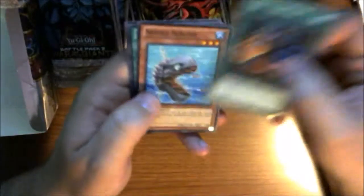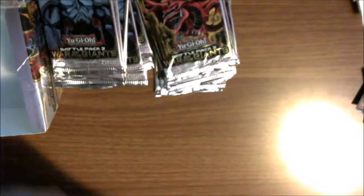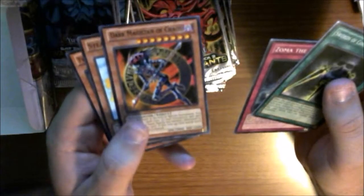Let's go on to the Slifer packs. Right off the bat here we have Shield and Sword, the Needle Sunfish as the mosaic, and Shard of Greed as the rare. Then we have Helping Robo for Combat and Space Gate as the other cards. Next pack: another Swords of Concealing Light, Zoma the Spirit, Dark Magician of Chaos — awesome card. Very pleased with that. Then we have Steamroid and Twin-Headed Behemoth.